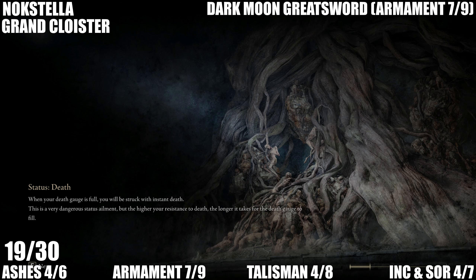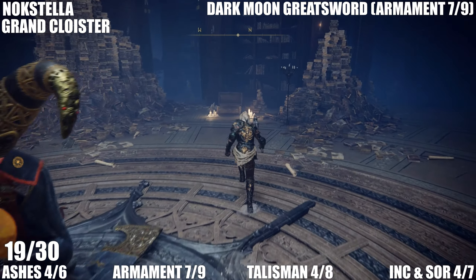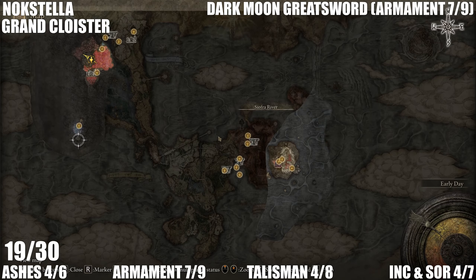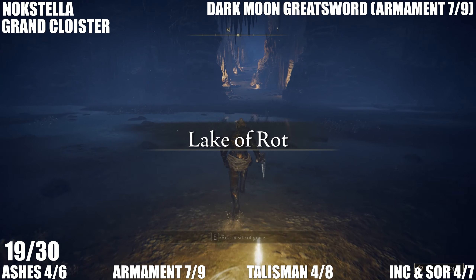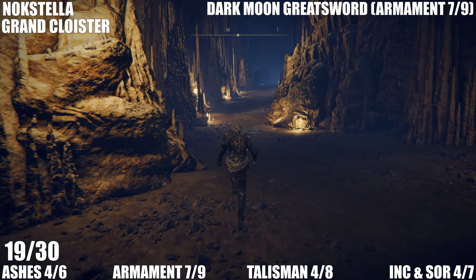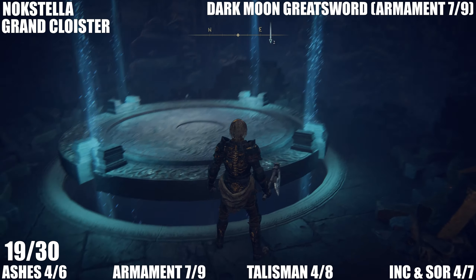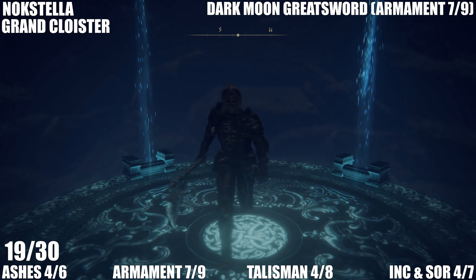After beating Astel you'll get a site of grace, then you're going to have to come back and open the chest that's in the Grand Library. She's quite a simple boss to beat. Then you'll be able to open this chest with the key that Ranni has given you earlier. If you haven't got the key yet you're going to need to go to a site of grace and talk to the Ranni doll that you've picked up. Completing this questline gets you the Dark Moon Greatsword.